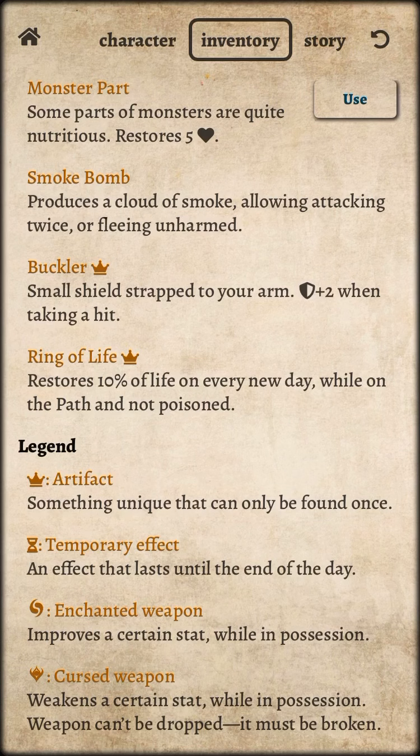Here's what I have in my inventory. Currently, I have the ring of life — restores 10% of life every new day along the path, and not poisoned. I also have a buckler, a small shield strapped to my arm, which absorbs 2% when taking a hit.